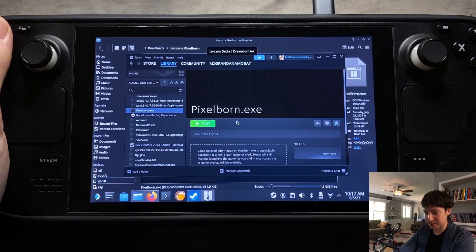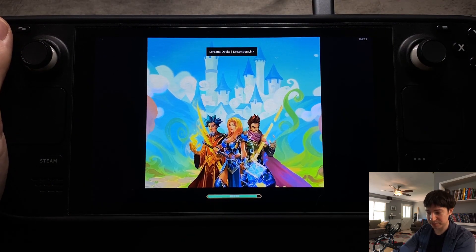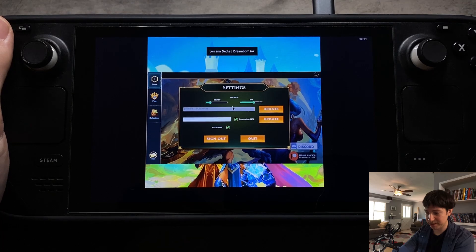Once you get that set up, open the game once — click Play and wait for it to open. When it comes up, in the bottom right section there'll be a Create a New Account option. You can either do that or log in as Guest. Once you do that, let it load into the game and then quit back out.